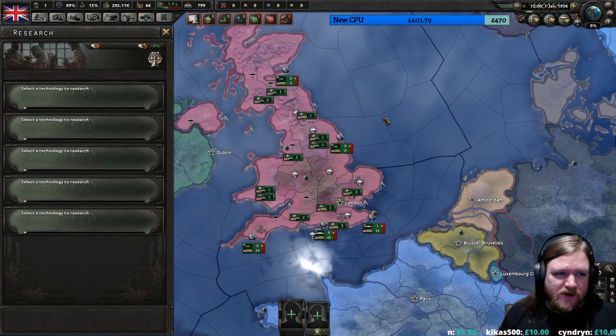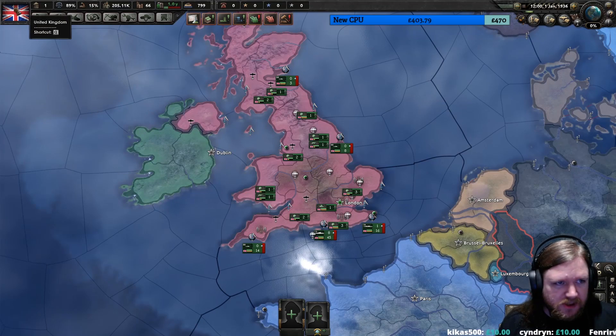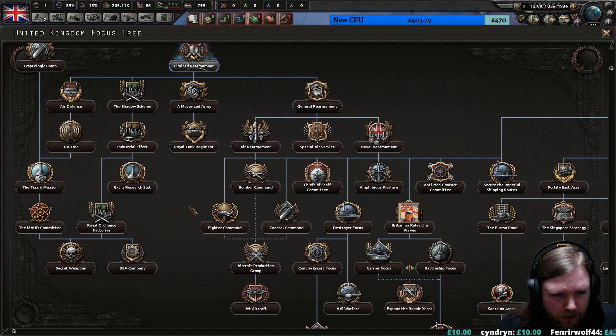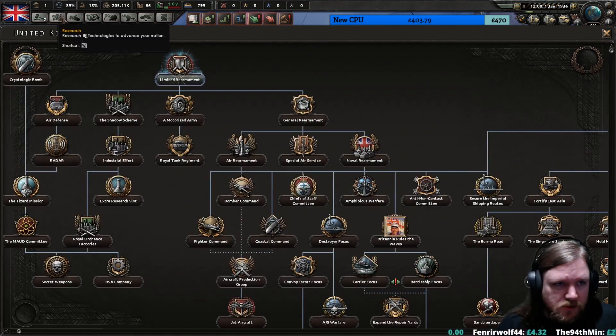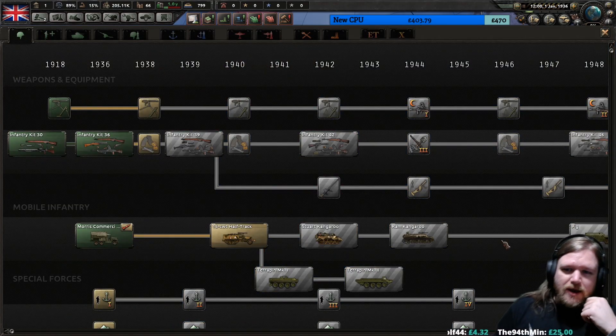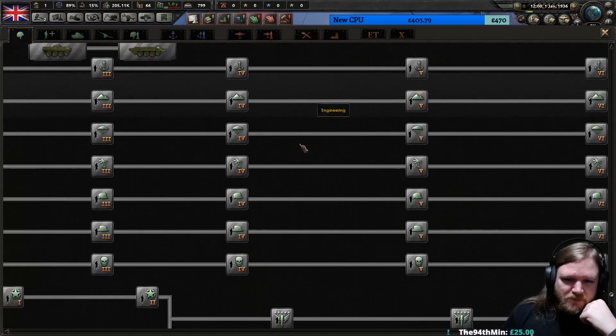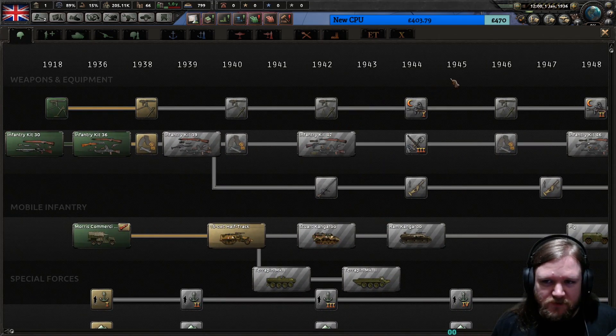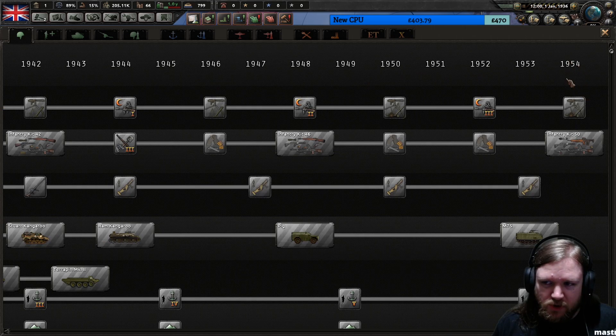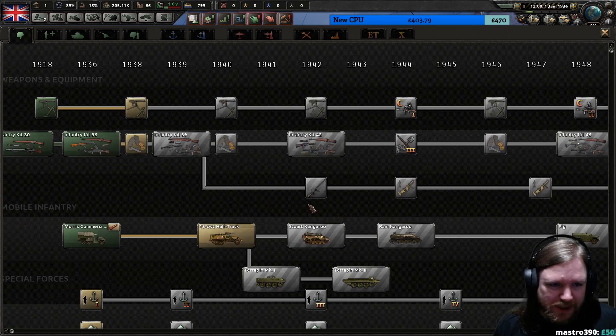Now you'll notice that we start with five research slots, so I wonder if it's actually possible to get more. There is an extra research slot right there, so we can at least get six, which is going to be important because there are a couple of new technologies which have been introduced. The tech tree now goes all the way up to the 1950s, as opposed to the late 1940s.